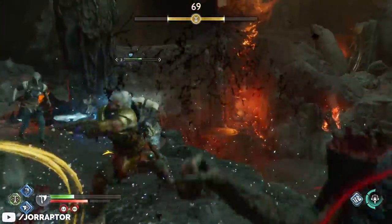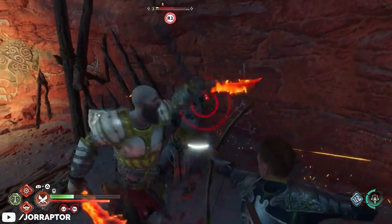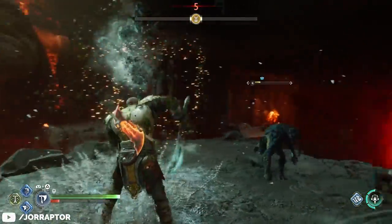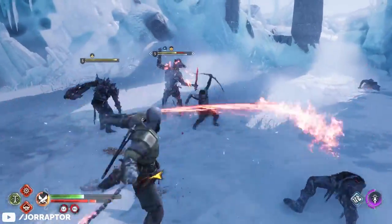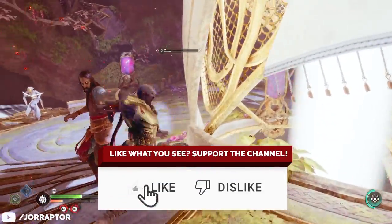I was able to test the pre-order items for God of War Ragnarok thanks to a code from Sony, and we got the Jotnar edition with the deluxe edition item codes ourselves. These might be some of the best items in the game. There is an axe grip that allows you to chain multiple Frost Awaken attacks together and an armor set that gives a huge boost to how quickly you build up rage. Let's go more in-depth on these special items and how to best use them, and then pray that they become available to more players later on.